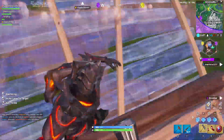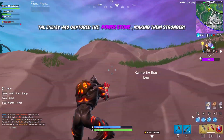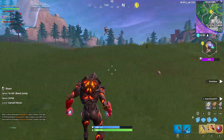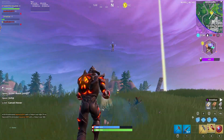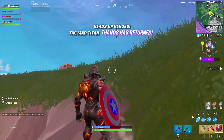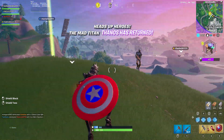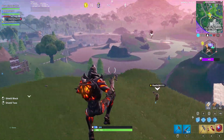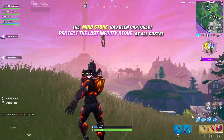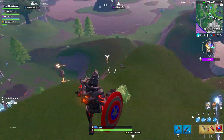Moving on to the more standard challenges: collect 20 coins in featured creative islands, place top 10 in squads with a friend, deal 1,000 damage to opponents, place top 10 in duos with a friend three times, outlast 500 opponents, and finally place top 25 in solos three times.